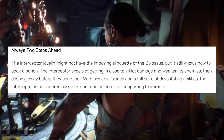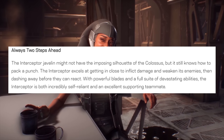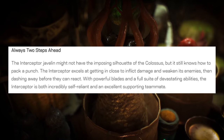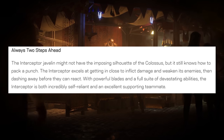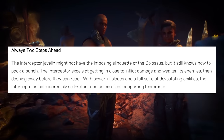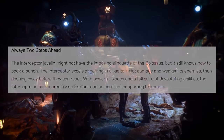Always two steps ahead. The Interceptor Javelin might not have the imposing silhouette of the Colossus, but it still knows how to pack a punch. The Interceptor excels at getting in close to inflict damage and weaken its enemies, then dashing away before they can react. With powerful blades and a full suite of devastating abilities, the Interceptor is both incredibly self-reliant and an excellent supporting teammate.